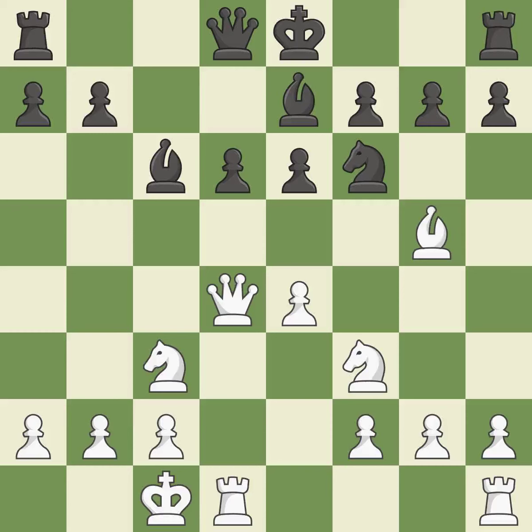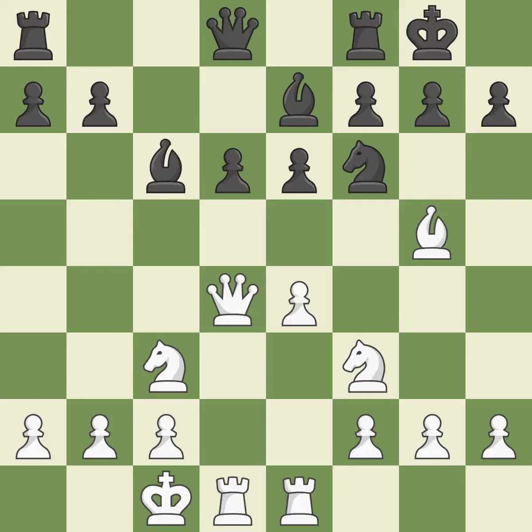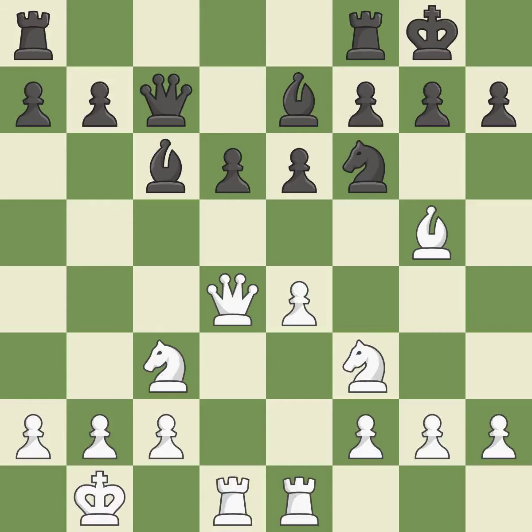This is the only move that works. This develops a rook off its starting square, getting it into the action. Castling develops a rook while also getting the king to safety. By castling to the opposite side of the board as the opponent, the game will tend to be more double-edged. This connects the rooks, which helps them coordinate together in the future.